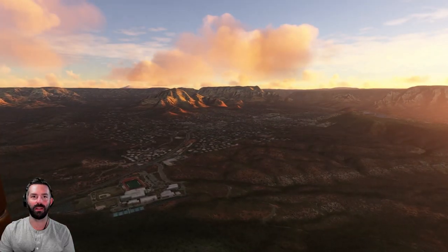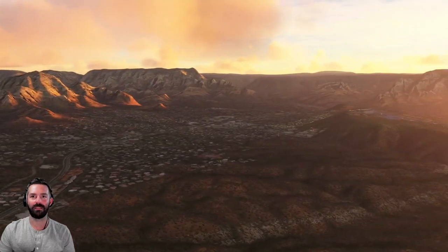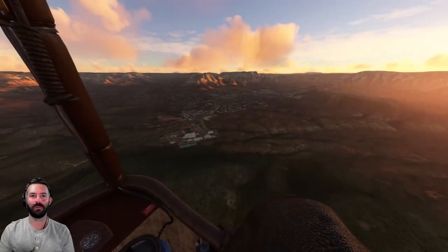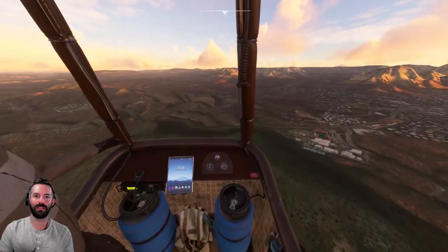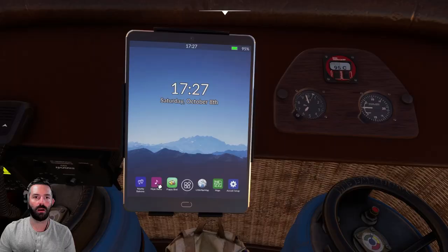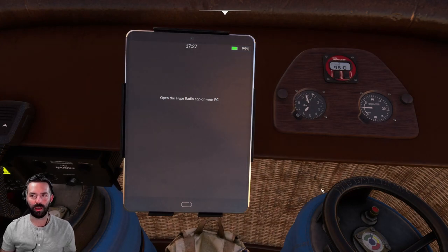Look at Sedona now — on our right there's the city, there's the airport. It's beautiful views here with the sun coming up. When we land we're going to drink some champagne, because that's hot air ballooning tradition.